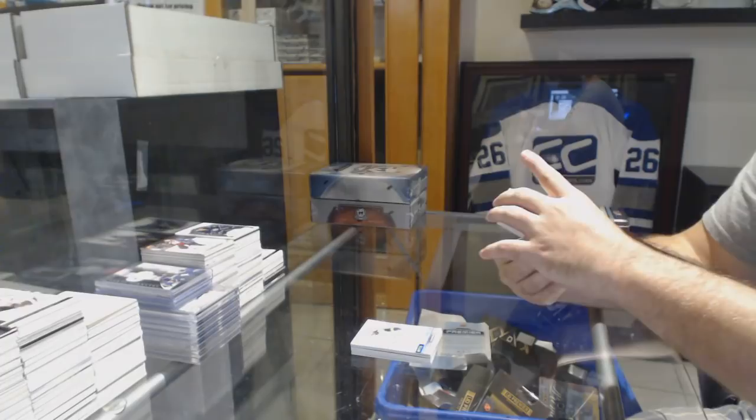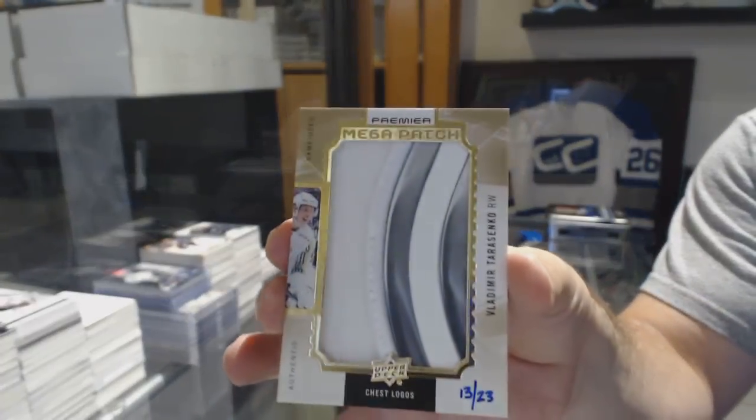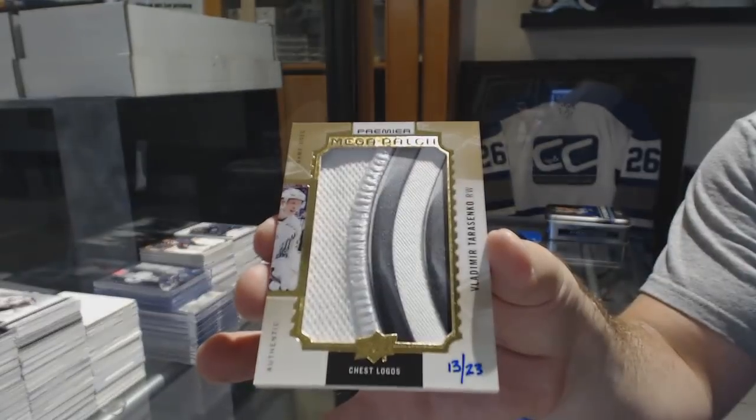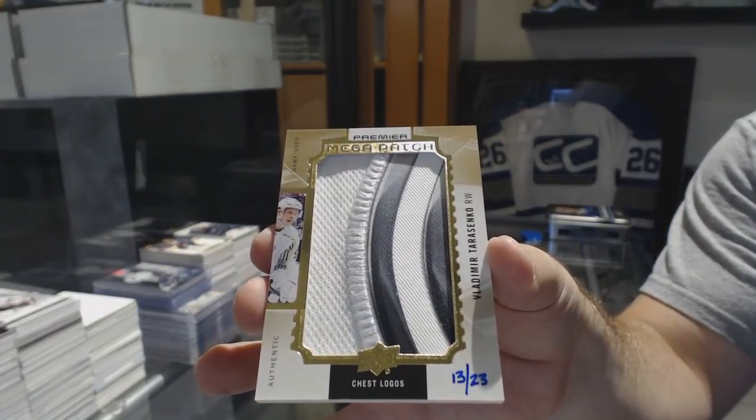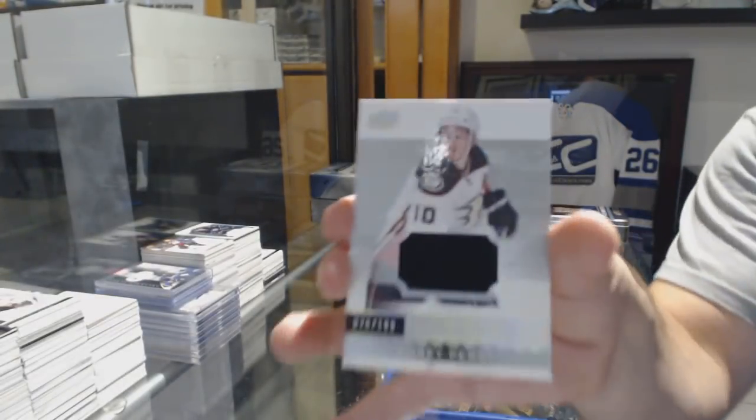For the Blues, number to 23, Mega Patch — Vladimir Tarasenko. Cool looking patch too. Vladimir Tarasenko. And for the Anaheim Ducks — Corey Perry.